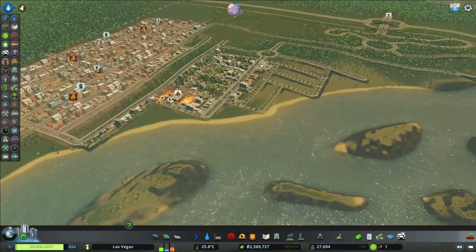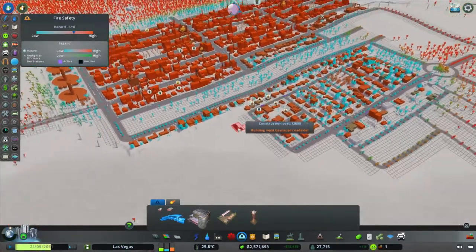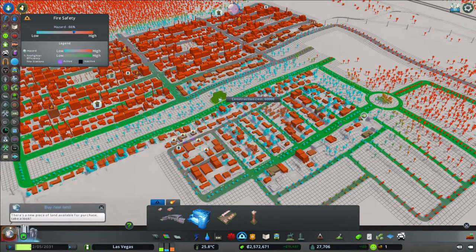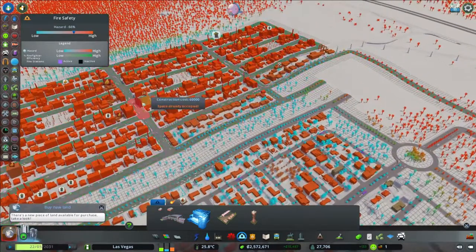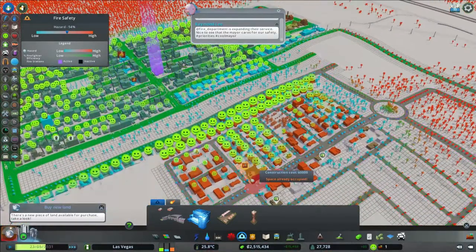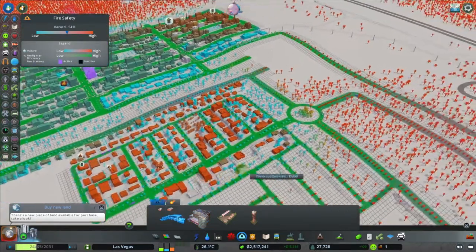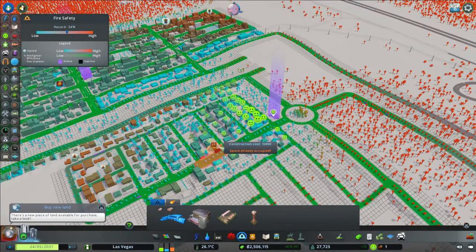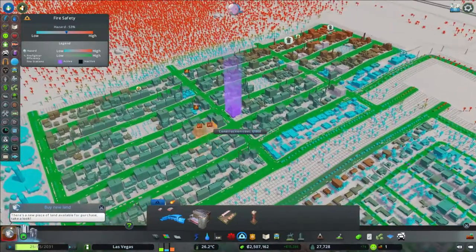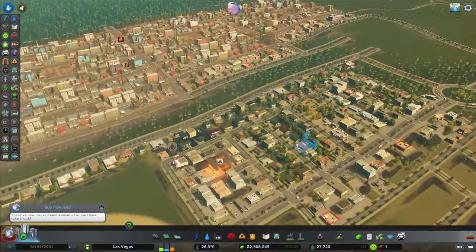Oops, fire! Do we have a fire station? I think we don't. Where should I put it... maybe here in the middle. Now, one more here. Because you need to budget sometimes, guys. If it's a big area, it's much more economical to use one big station and a few small ones around it.